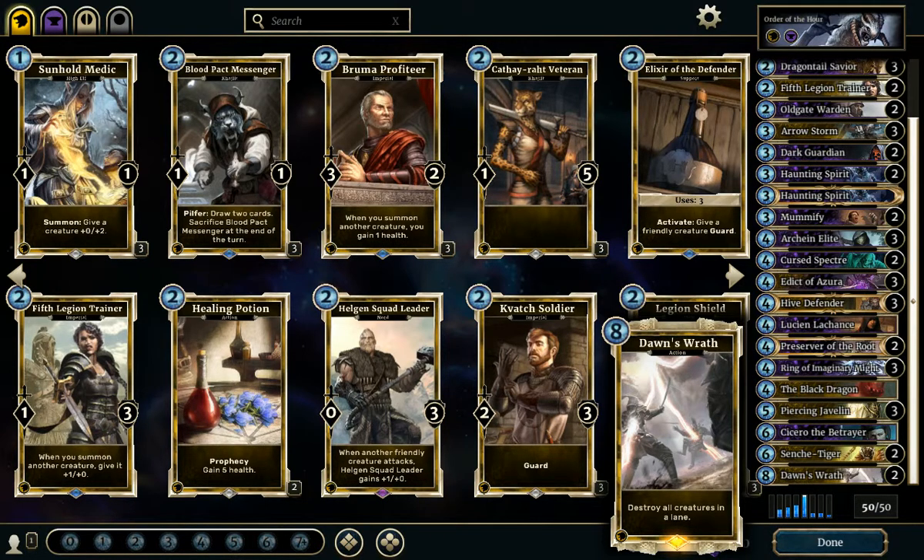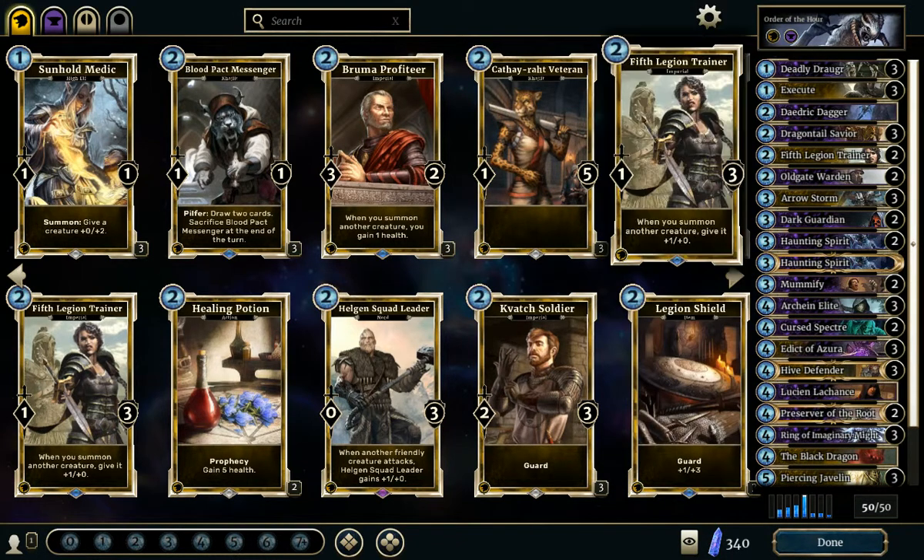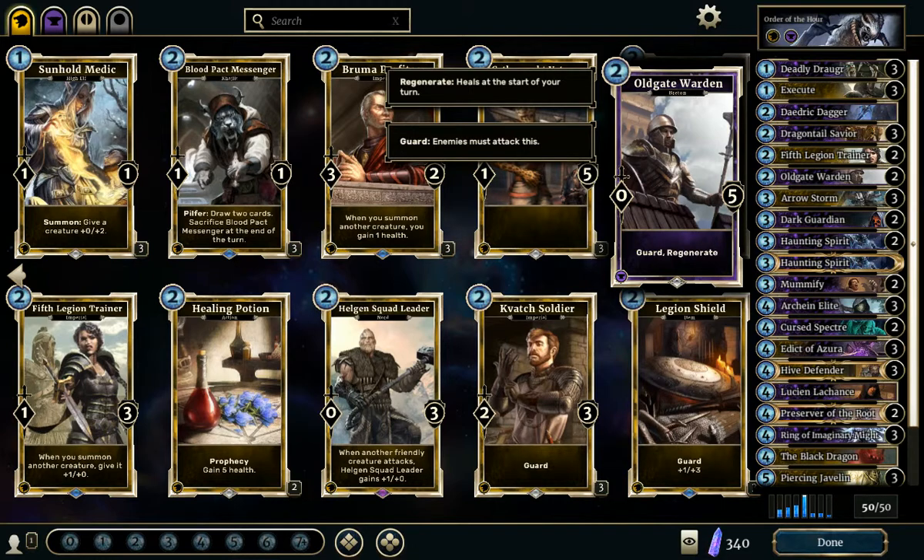Last but not least, the MVP card of this deck is Ring of Imaginary Might. It's pretty good because it has great synergy with high-health creatures. For example, imagine it together with Old Gateward — it becomes a 12-12 creature with Guard and Regenerate. It's pretty good value for a 2-card combo that only costs 6 mana total.